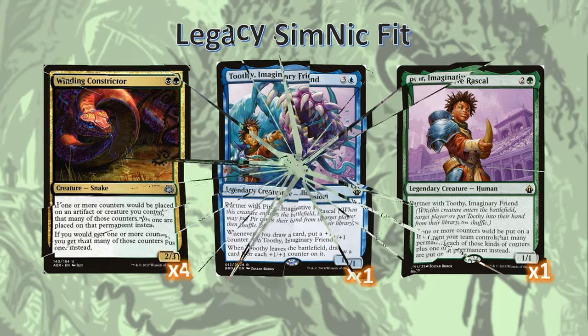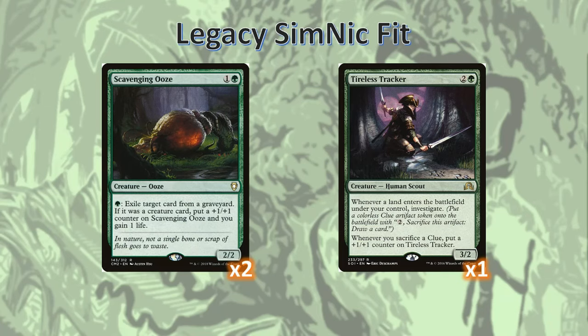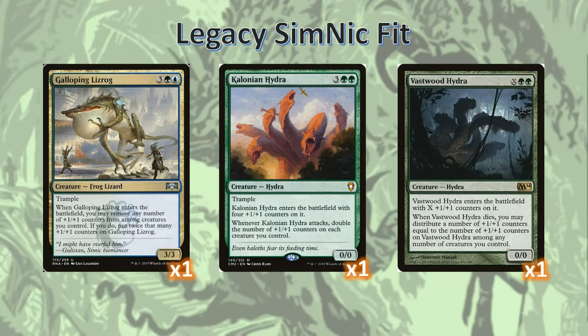Some other creatures we run that use plus one plus one counters are Scavenging Ooze and Tireless Tracker. Both of them are just good cards that happen to use plus one plus one counters, so we're running them. As for some of the more special and unique cards we're running, we've got a Galloping Lizrog, a Colonian Hydra, and a Vastwood Hydra.